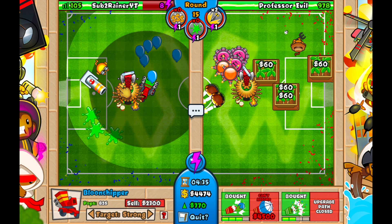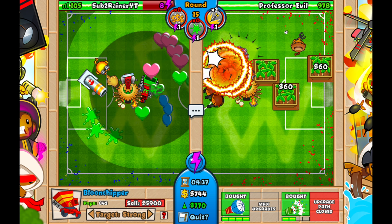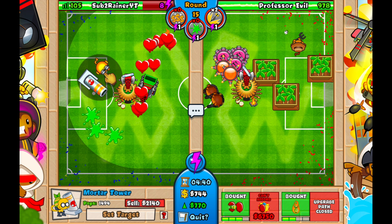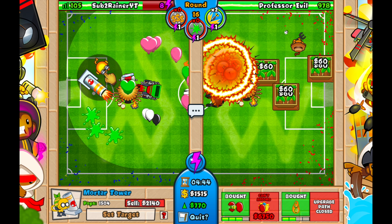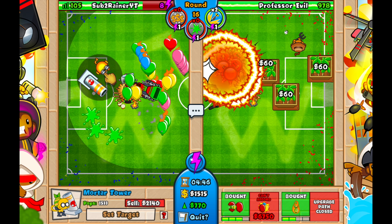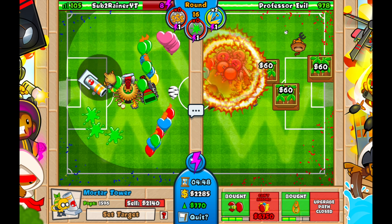At 36 seconds, we've got our super wide funnel, and the super wide funnel is really good against BFBs and MOABs — which is exactly what Professor Evil is going to send us. Then we're going to go for our big one, because it's good against ceramics, which is the super wide funnel's weakness.